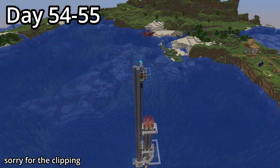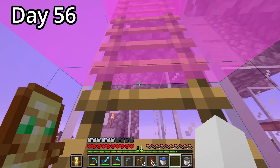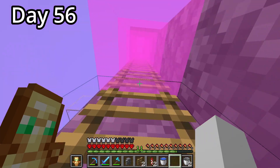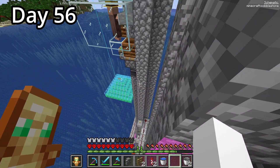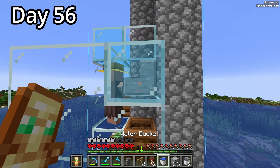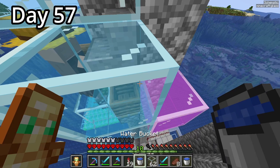Day 56 was the day we finished this farm, and the last thing we needed was five villagers placed in the five pods on the different sides. The plan was to drop them down from the top to each of the pods because I had a water elevator already in place, but I was goofing around too much and saved that for the next day.